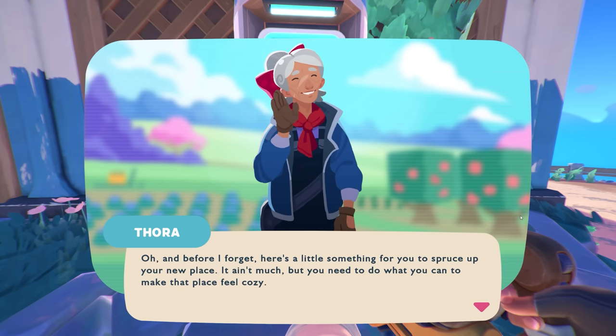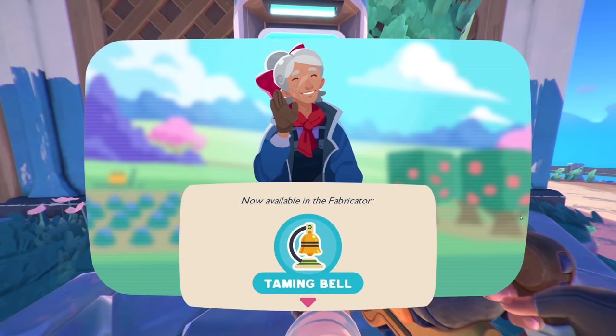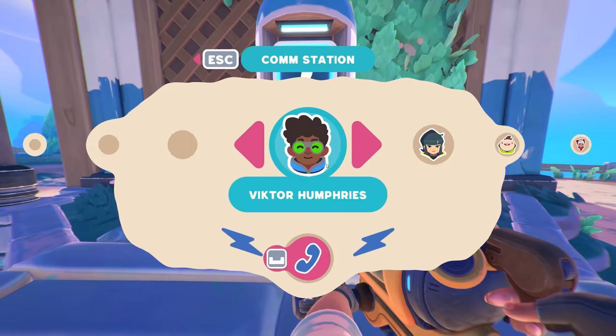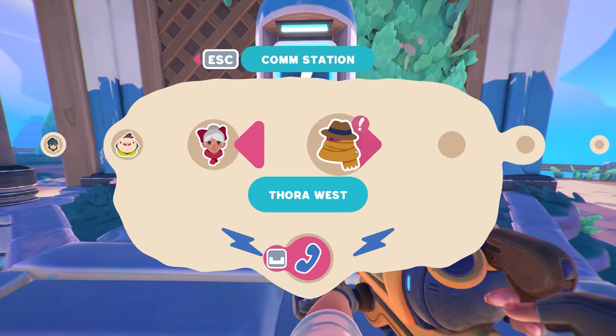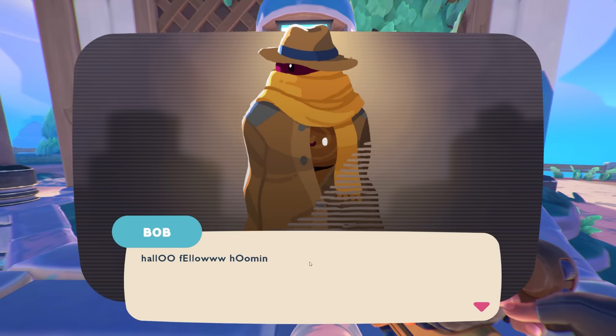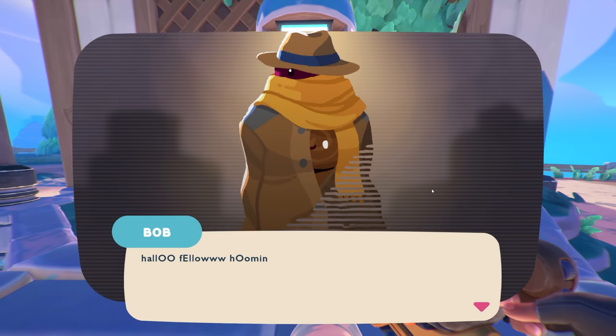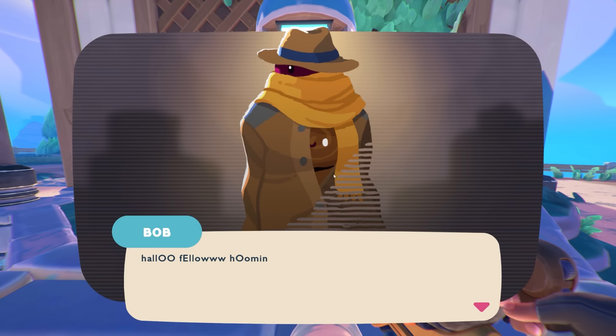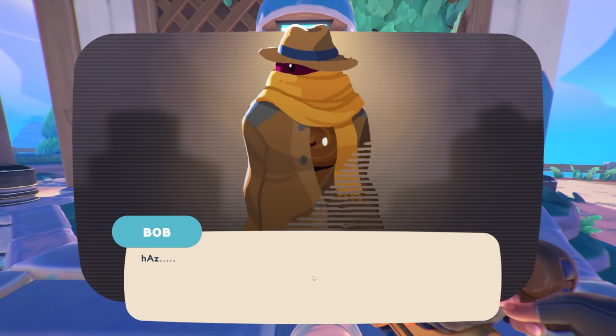'Alright B, you hang in there - I'll be calling to check in. Doesn't matter who you are, we all start feeling it when home is beyond the horizon. Before I forget, here's a little something to spruce up your new place.' A taming bell! And then another transmission from Bob - the stack of pink slimes wearing a trench coat and hat - it looks like maybe a honey slime in the middle now.